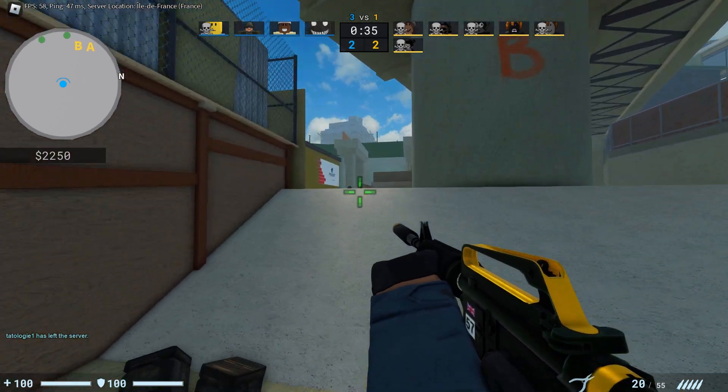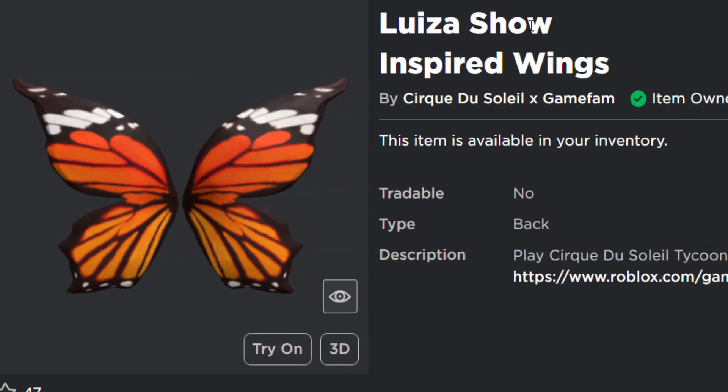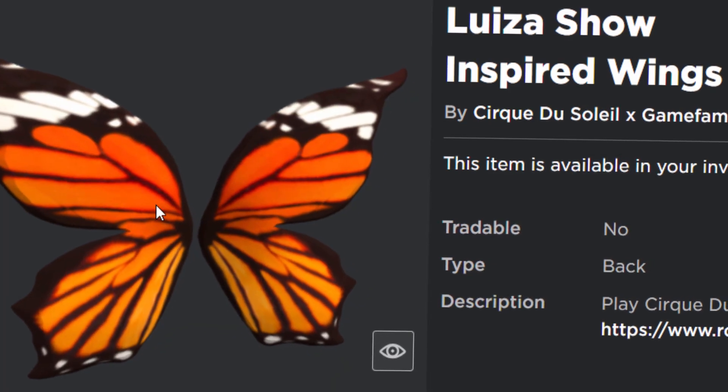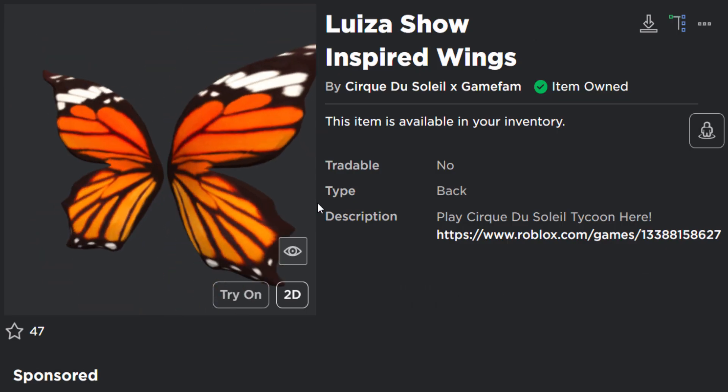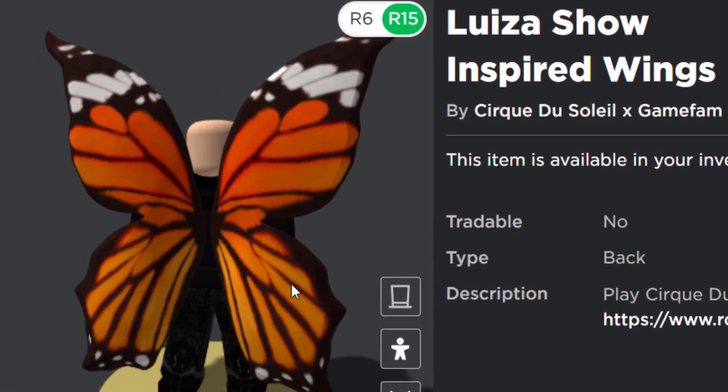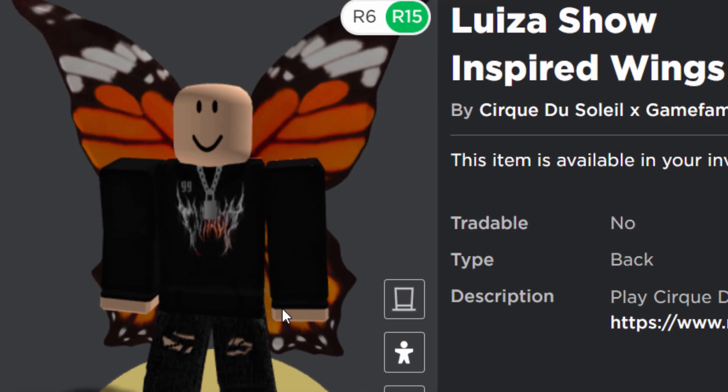The prize we're going to get today is quite nice — it's this thing, the 'Lose Your Show' inspired wings. I do feel a bit sorry for the butterfly because he's had his wings ripped off, but apart from that, for free it's a pretty good quality item. It really reminds me of old Roblox style event items, and I think that's a good thing.